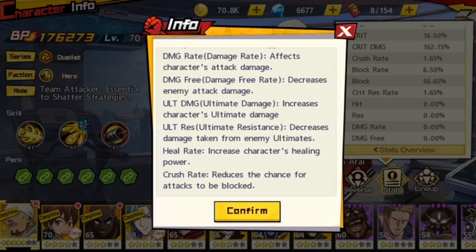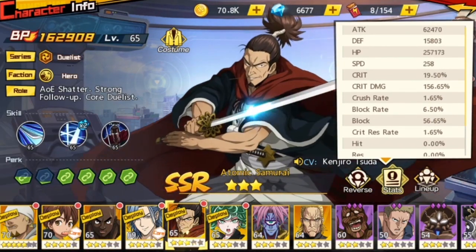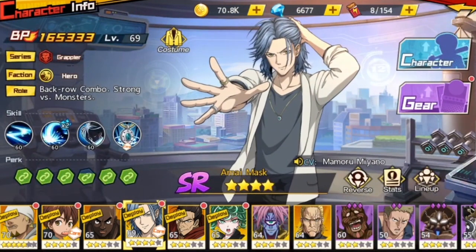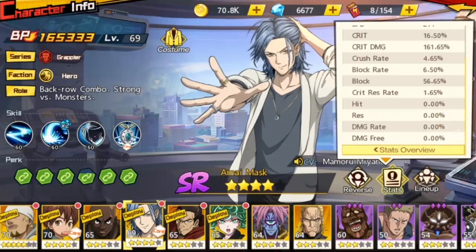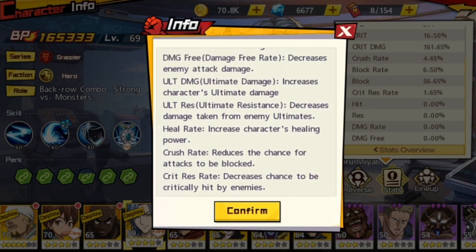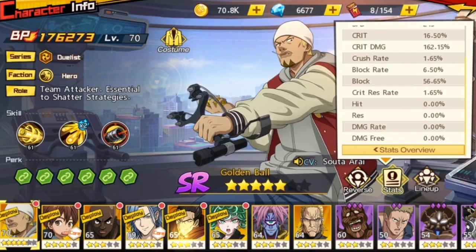Crush rate — crush attacks reduce the chance of attacks being blocked. I think the base crush rate is 1.65% for all units overall. I actually equipped the Piercing Sigil on this character, which gives a 3% decrease to the chance of attacks being blocked, so that unit has 3% more crush rate than others. Crit risk rate decreases the chance to be critically hit by enemies, and the base for that is also around 1.65%.